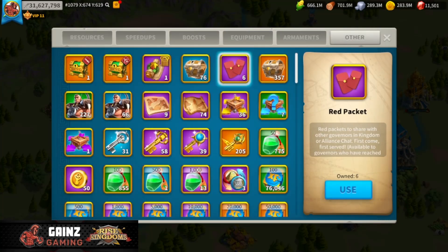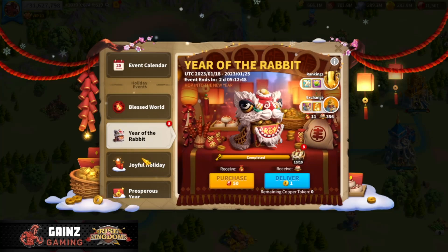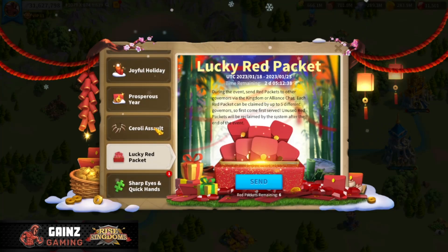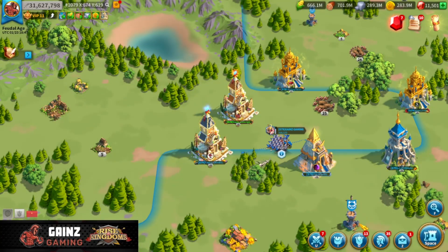We do have these red packets. I talked about this in a previous video - having farm accounts is going to be huge for these red packets, which is with the seasonal event we have right now, the Joyful Holiday, the Year of the Rabbit, whatever you want to call it. You're able to send these lucky red packets to your Alliance members, so we're going to be able to do that and accept it on our main account. Right now I'm on my PC on this account - you can see this is my main - and I'm also on my phone, so I have control of both accounts at the same time. We're going to send it in Alliance chat and accept it with our main account so that we get the rewards right away.